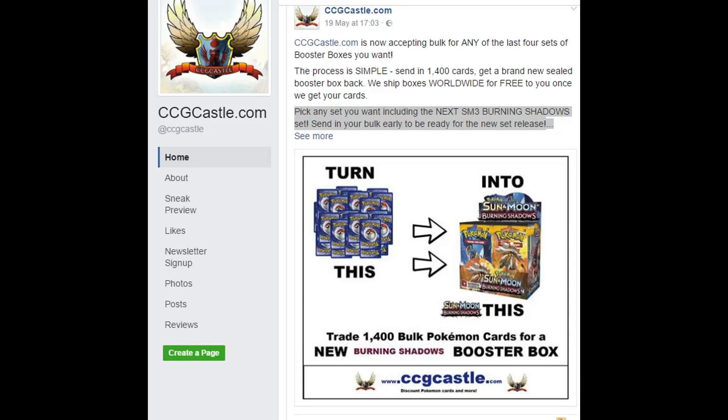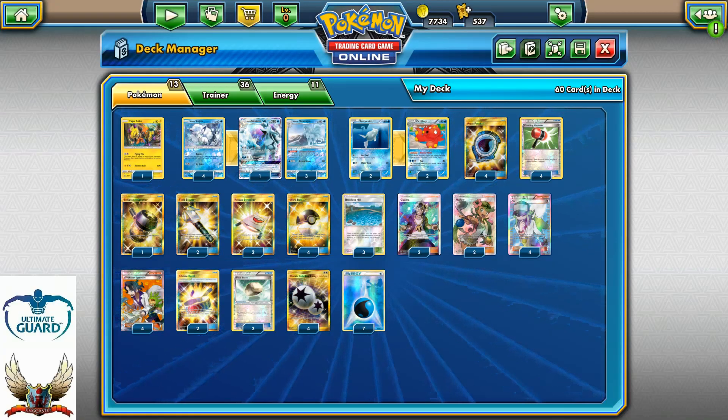Looking to trade your bulk for some of the latest Pokemon booster boxes? Check CCGCastle.com. The process is very simple: send in 1400 cards and get a brand new sealed booster box back. We ship boxes worldwide for free. Once we get your cards, make sure to check the video description or CCGCastle.com for more information.